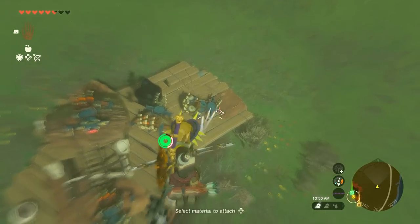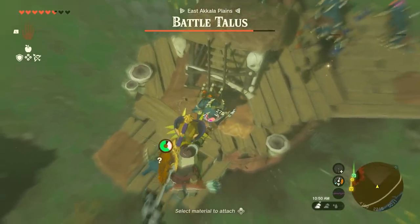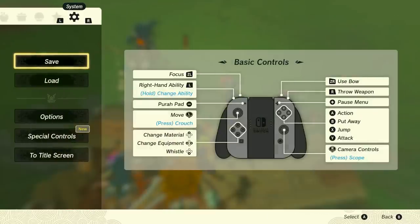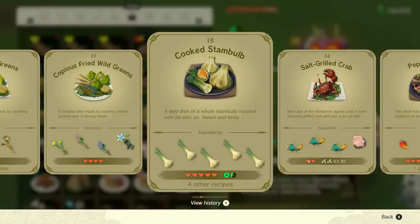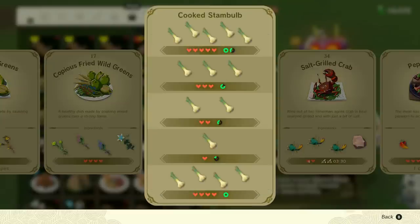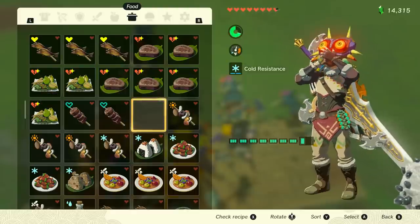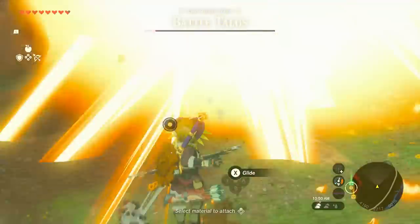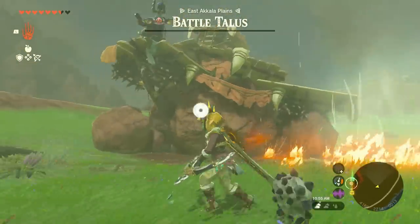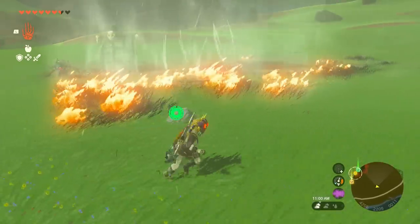I used a rocket fused to my shield to get up in the air. I am using a multi-shot bow, which I got from the Lynels. If you're going to use a multi-shot bow, be extremely careful not to hit the Bokoblin's basket because it will explode the bombs in the basket. You may also want to make some stamina-replenishing foods so you can stay in the air longer. We can cook up some stam bulbs — the more you put in, the more stamina it refills. You can also use some crickets cooked with a monster part; same thing applies.